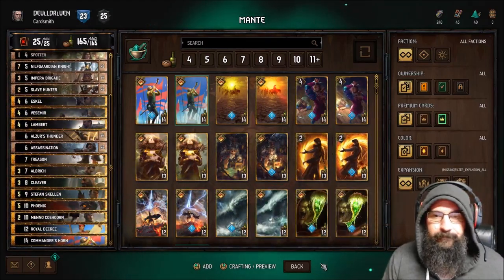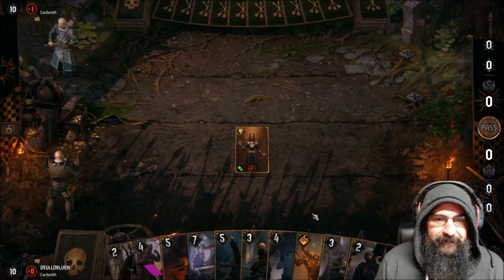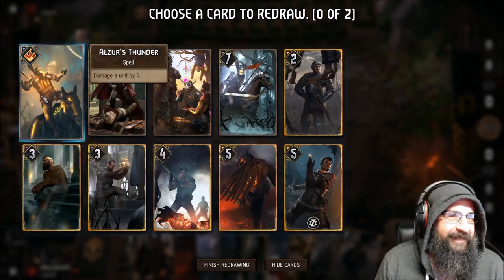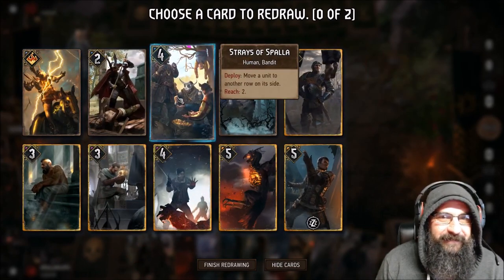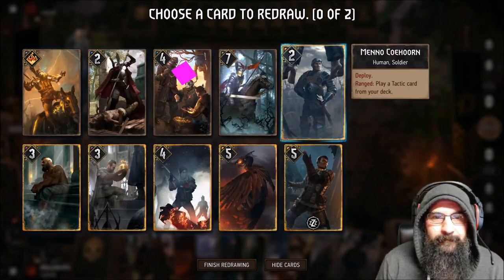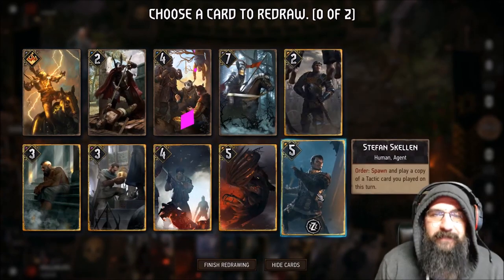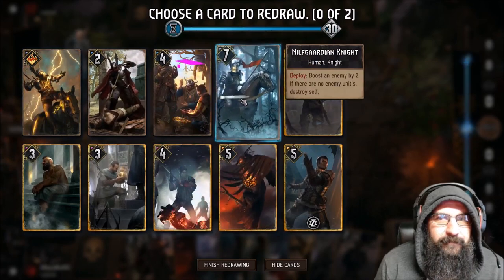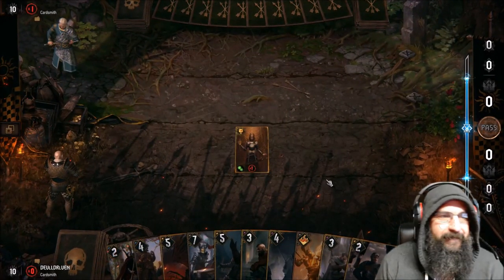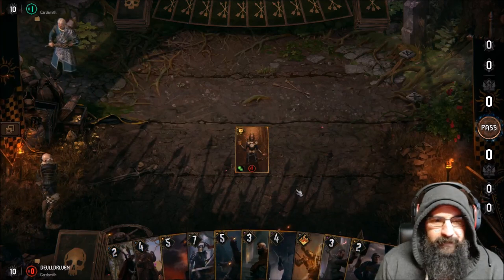We got a couple games for you — we'll see you guys at the end. Water Hog — I shall make Nilfgaard great again. He has no ability now because we got Usurper. What do we want to keep here? We keep the Stratagems, we keep pretty much everything. We only got two mulligans so we're in a kind of rough spot.